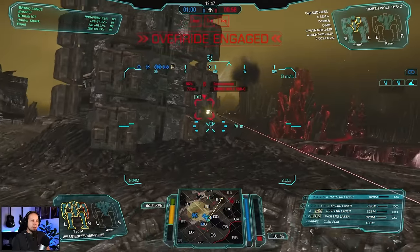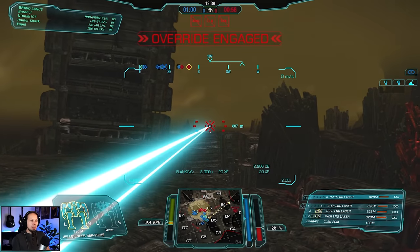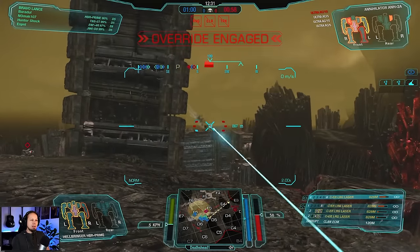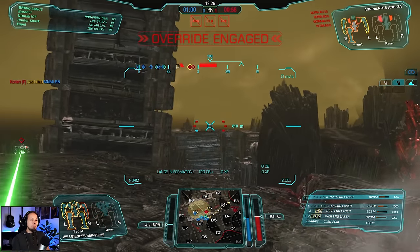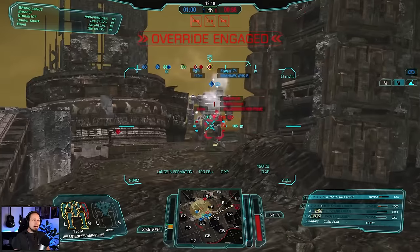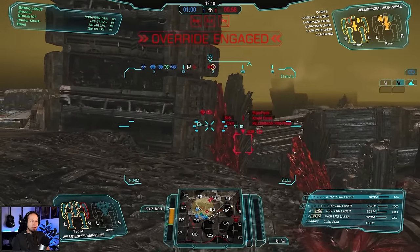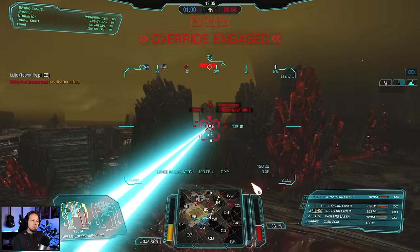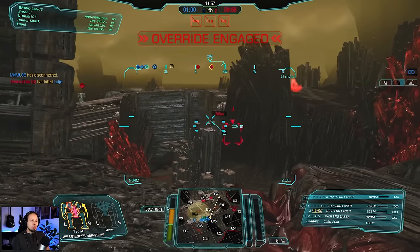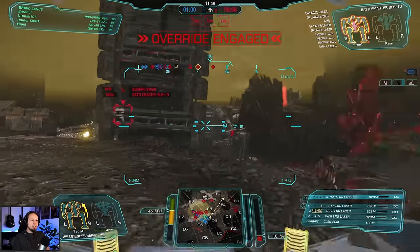There was a guy standing all by himself and I want to just burst him apart. He seems to have some pulse lasers, but pulse lasers are kind of not good in terms of range. I'm going to go for it — he can pepper me all along but there's big help coming. We dealt some great damage there. What about this Hellbringer? He's just eating it. I always try to go for a single location — I try to go for the left-side torso of the Timber Wolf. I dropped artillery there to drive him out, and I got some additional damage in, probably against the Timber.